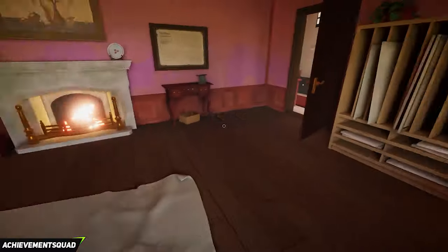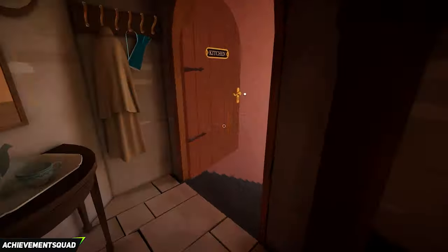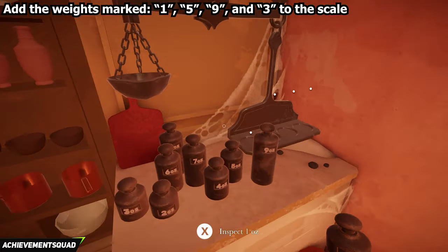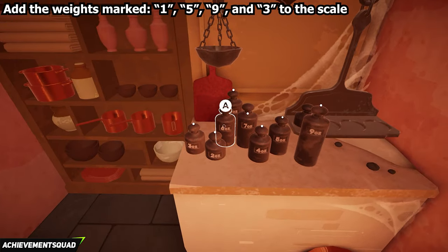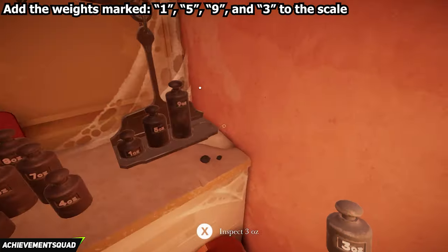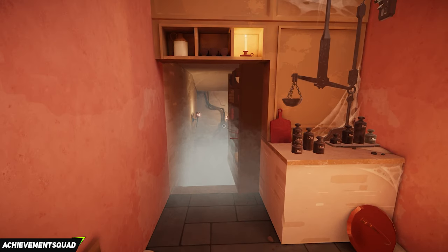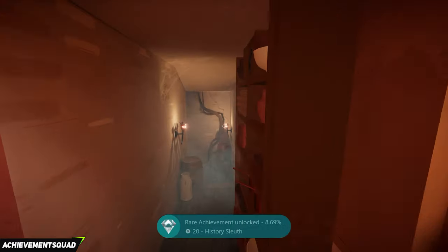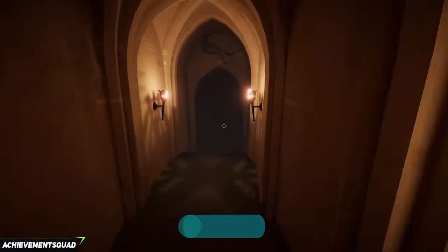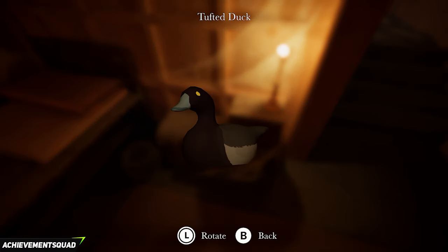Take a left and go into the kitchen. Once in the kitchen take a left and go down the stairs. From here we need to place down the scales in this order: one, five, nine, three from left to right — so one ounce, five ounce, nine ounce, and three ounce. That is going to trigger something special. Make your way in and follow the corridor — you also get an achievement for doing this.